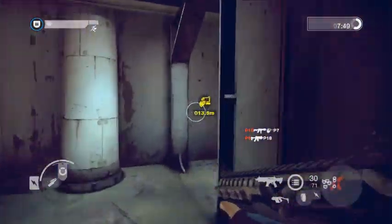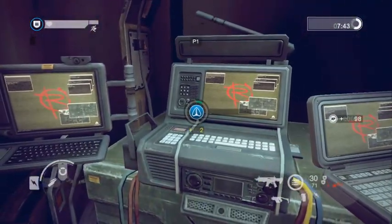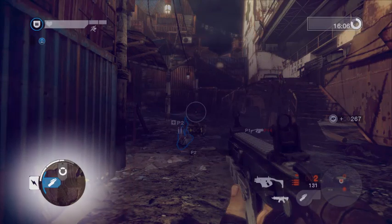Once you reach it, you'll have to interact with it for several seconds to complete the objective. The lower left shows the special abilities of your character, as well as your supply meter.